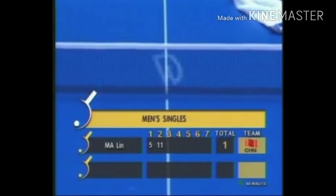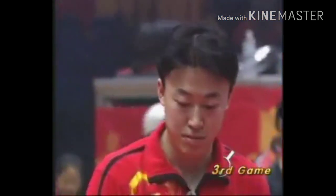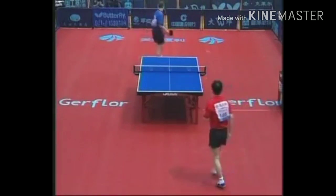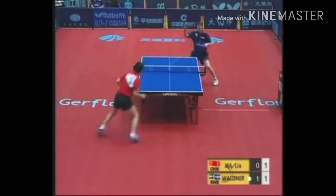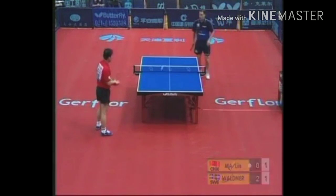And we move to game three. They both won an easy game, it's really tough to say who has the momentum — Ma maybe because he won the second game, but this looks pretty even. Waldner got Ma back on his heels a little bit and punished him. Ma's a great fighter and Waldner is a great technician of the game. Waldner with the opening point, big forehand spin. Waldner gets the opening backhand attack and pins Ma on the backhand — a quick 2-0 lead.